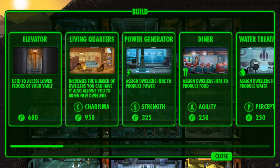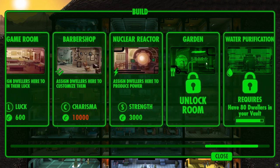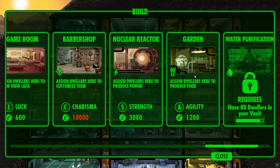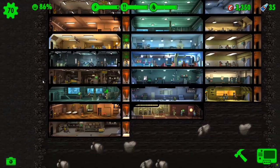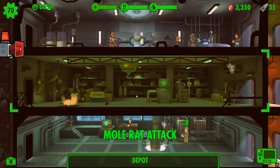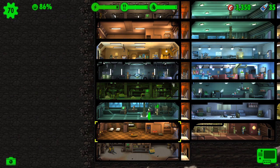We have unlocked the garden — this is your next food production facility. It costs 1,200 caps per room at the base level, and then of course you have to upgrade. We've got mole rats, so let's send people from above and below, two from each, and see if we're able to catch them before they migrate into the rooms above and below or to the side.